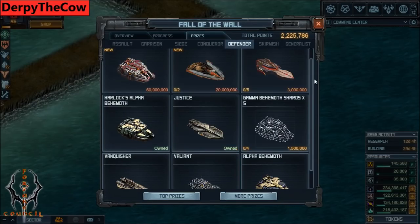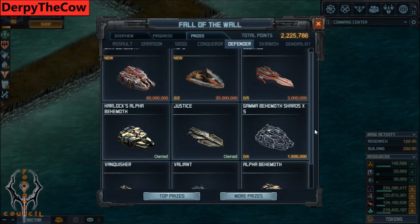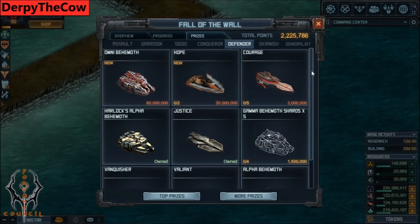Defender here - you have Alpha Behemoth, Valiant Vanquisher, Karlic's Alpha Behemoth Justice. These are all low-level stuff and they're not going to be super helpful for you. If you're trying to defend mid-level hulls, that might work. Courage might also be decent for some low-level stuff, but it gets melted by some of the top hulls now. Hope and Omni Behemoth are what you high-level players want to go to defend your base. I'm not super interested in PvP as base attacking or defending at this point, so there are probably other people who can answer those questions better than I can.